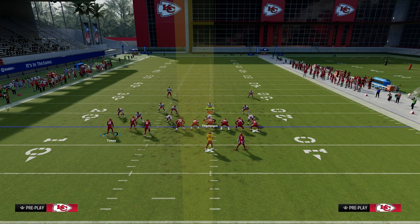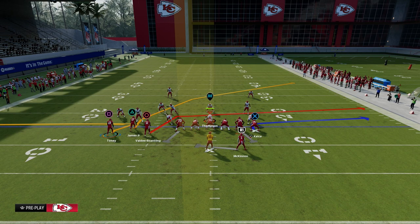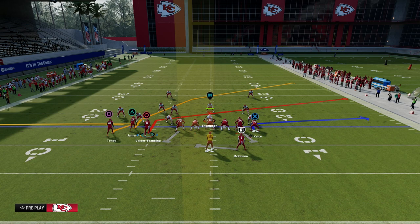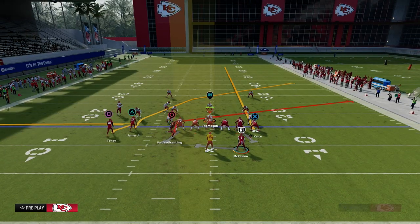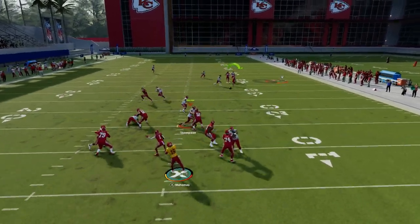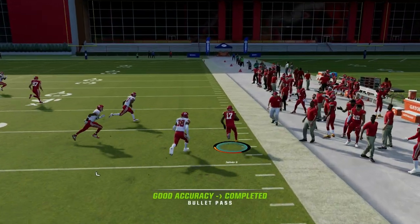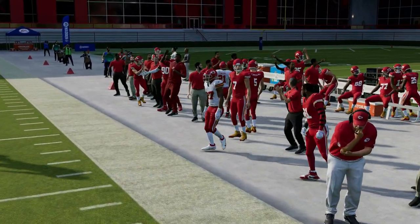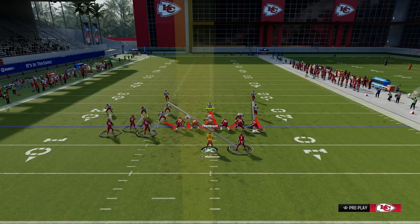What we're going to do for this setup is we are going to zig the outside bunch receiver, and then we are going to slant the inside bunch receiver and streak the tight end. The beauty of this is it's going to create a zig-flat combo, which is really good against man to man. And these crossing routes are pretty good at getting separation against man coverage. You're just going to free-form them to the open space, and as you can see, we're able to beat man coverage to the sideline on that side of the field.